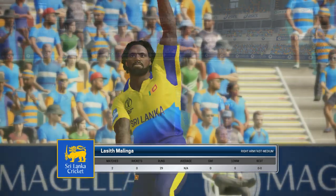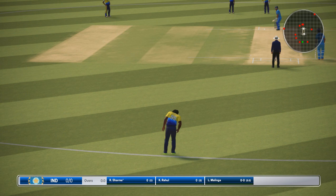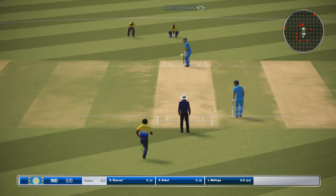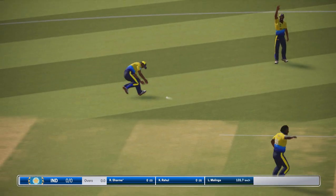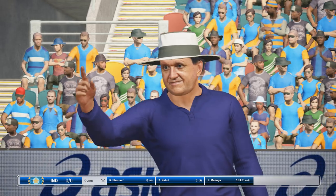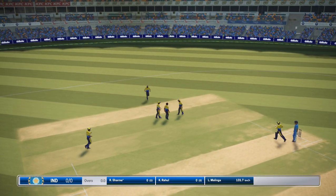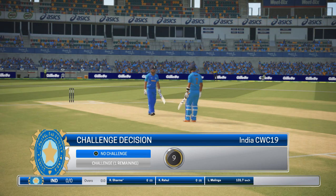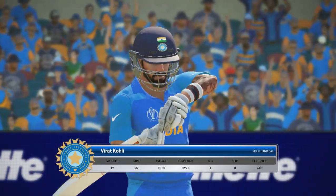The right arm pace bowler is coming into the attack from the Stanley Street end. He blocks that ball out of the way. Huge appeal. The batsman's out — couldn't get started there. Out for a golden duck. Big disappointment for them.